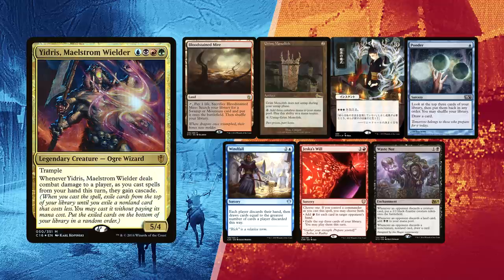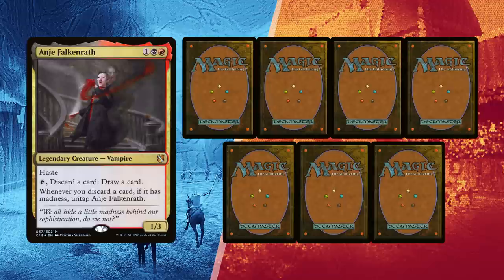Bruno won the dice roll and mulliganed once, finding a single Bloodstained Mire for lands but paired with a Dark Ritual and Grim Monolith for possible ramp. Ponder can dig into a second land and possibly fire an early Windfall to disrupt his opponents' hands. Waste Knot can be great if he manages to drop it before Windfall, and Jeska's Will might be harder to access both modes without much colored mana for Idris.